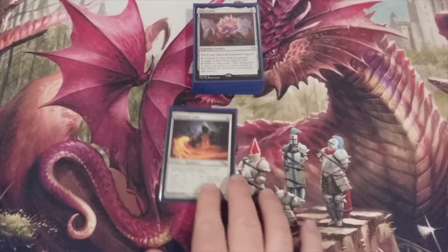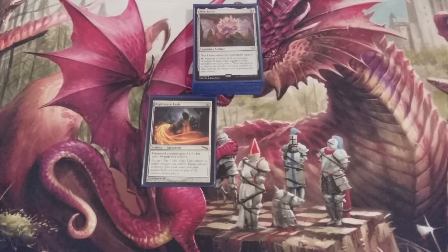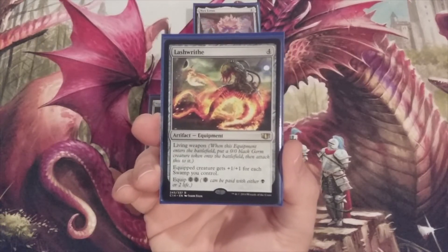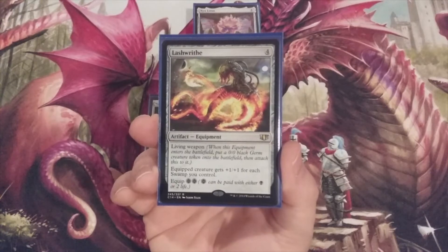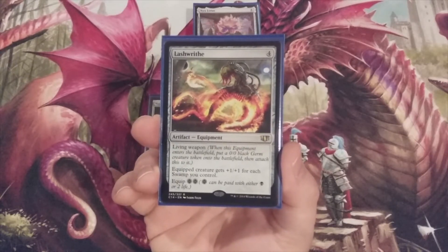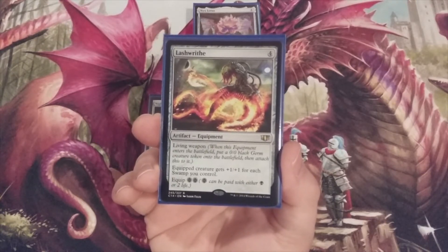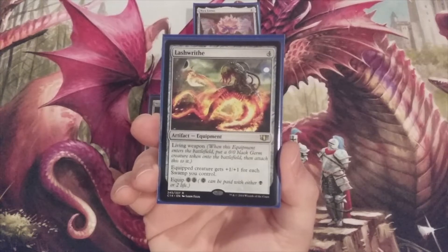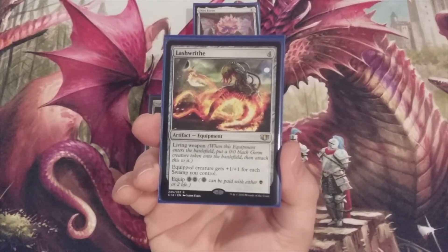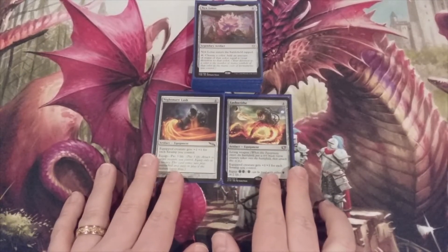Pairing with Nightmare Lash is one copy of Lash Writhe. It is also an artifact and equipment with a CMC of four. It has living weapon — so when this equipment enters the battlefield, we put a 0/0 black Germ creature token onto the battlefield and attach this to it. The equipped creature gets +1/+1 for each Swamp we control. It's very similar to Nightmare Lash, and we can equip it by paying either two black or four life, or some combination thereof. Again, this is equipment that helps us take advantage of all those Swamps in the mid-to-late game.